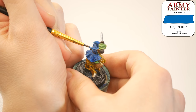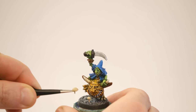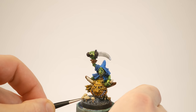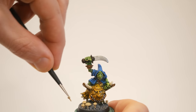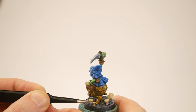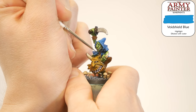Now the time has come to highlight up the blue cloak. I'm coming back with that crystal blue, hitting the raised edges and leaving the recesses dark. Moving on to put a final highlight layer on the blue — this is Void Shield Blue. It's a nice, light color. Really pretty, really brings out the detail. As I'm putting this on, I'm definitely thinking about what color to make those mushrooms.